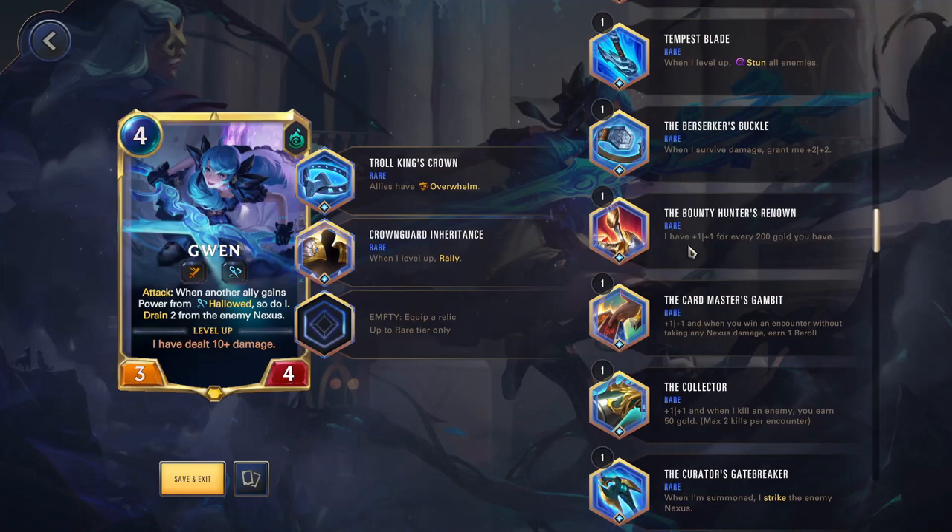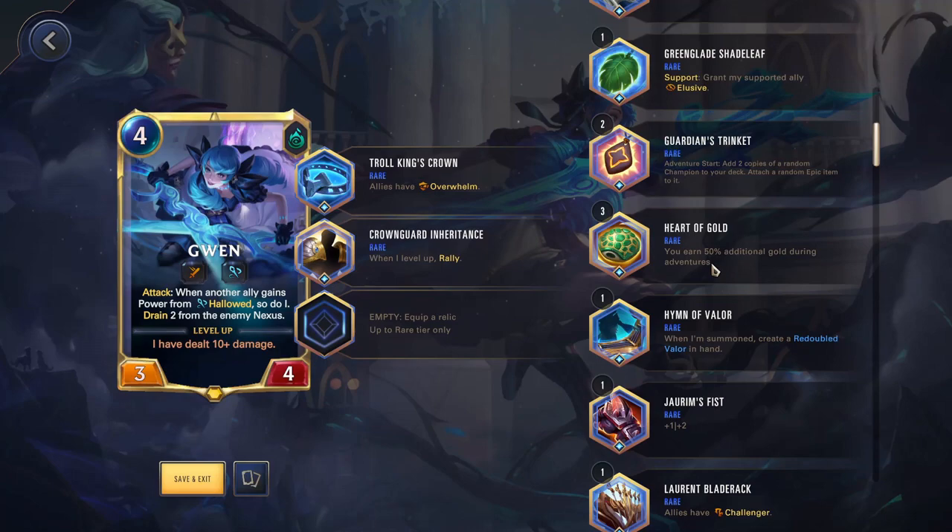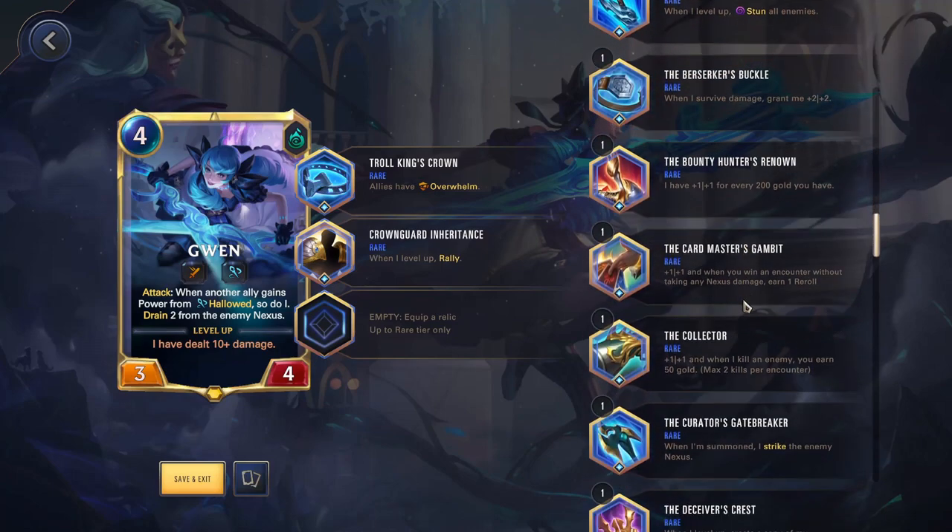Bounty Hunter's Renown — I have 1-1 for every 200 gold you have. Quite often you have more gold than you know what to do with; I've ended games with 1,000 gold because there was nothing worth buying. This is very good. It obviously goes well with the Collector — 1-1, and when you kill an enemy you earn 50 gold, max of 2 per encounter. You can pair those together and also use Heart of Gold for 50% additional gold during adventures. Put all of those together and try to end up with a crazy, beefy champion that's killing enemies every battle and getting more and more gold. The Collector requires your champion to be getting kills — at least 2 every game. If they're not normally getting kills, just go with Bounty Hunter's Renown.